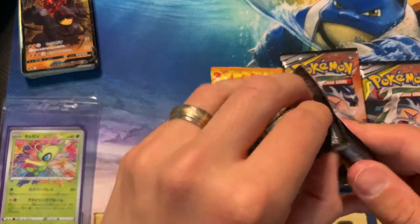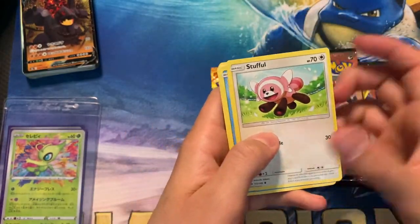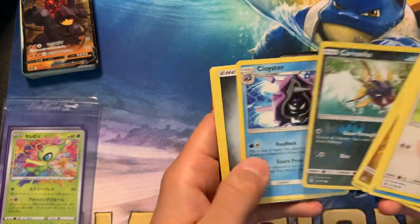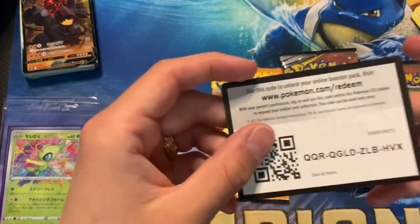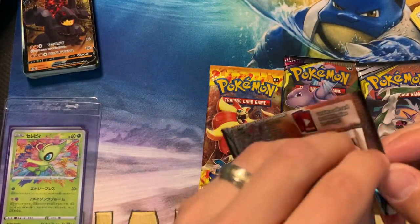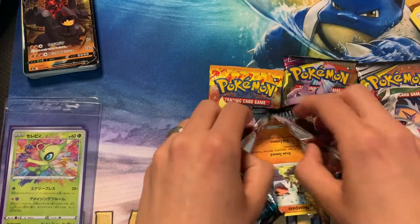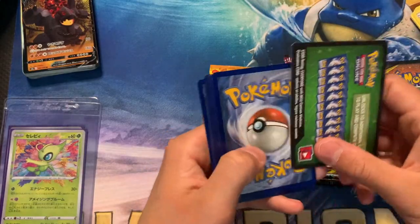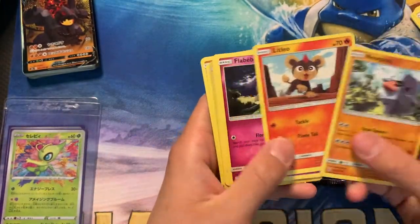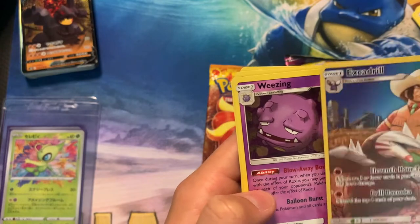Alright guys, let's open these packs — maybe we'll get a last minute sweet pull. I'm just going to open these straight up because why not. I'll save the code card for last for all of you awesome viewers. And a Cloyster is the rare. I don't know what we were looking for, but who cares — this is just for fun. There's the code card. These last code cards are going to go straight to you guys. Full art. Very nice. And a Weezing is the rare — this is a rare also. I like that card a lot. That's some cool artwork.